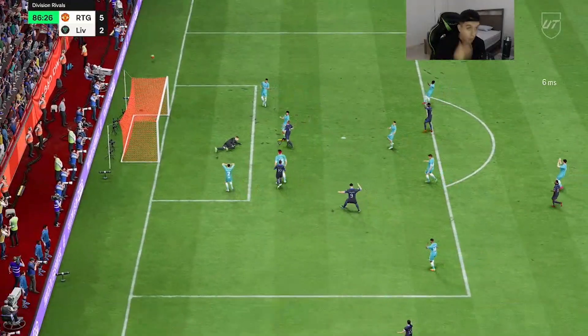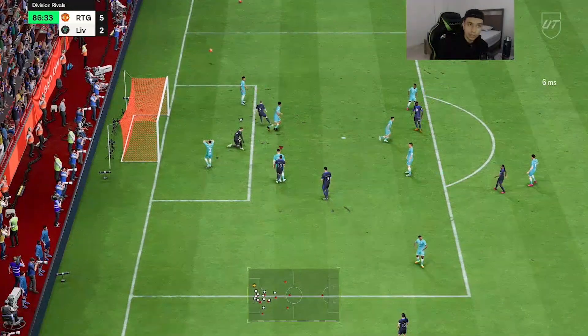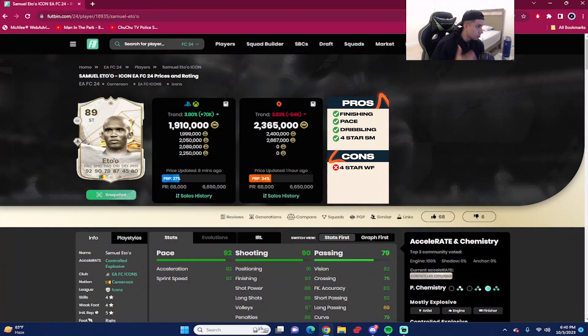That concludes the gameplay. The 89 rated Samuel Eto'o is going for around 1.9 million coins on console and 2.3 million coins on PC — that price range is absolutely insane for a card that's double four. Eto'o is pretty nice this year, I'm not gonna lie, but he's not 1.9 million nice.